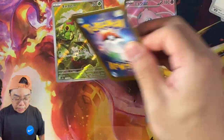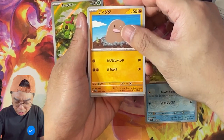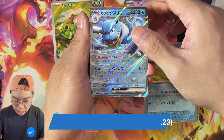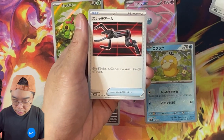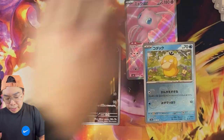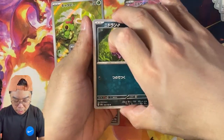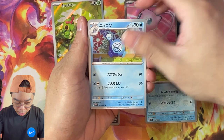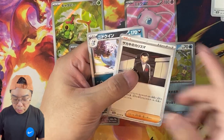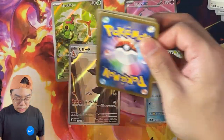Coming into our last few packs here, we're still looking for some ARs. I believe the Mewtwo is an AR. We get a Charmeleon AR here, followed by the Blastoise EX, and then some kind of Switch or Catch arm item. We should have one more AR, and I'm hoping the Pikachu AR is also quite nice to have as well. We get a Machoke here, Vaporeon, and then Giovanni's Charisma.